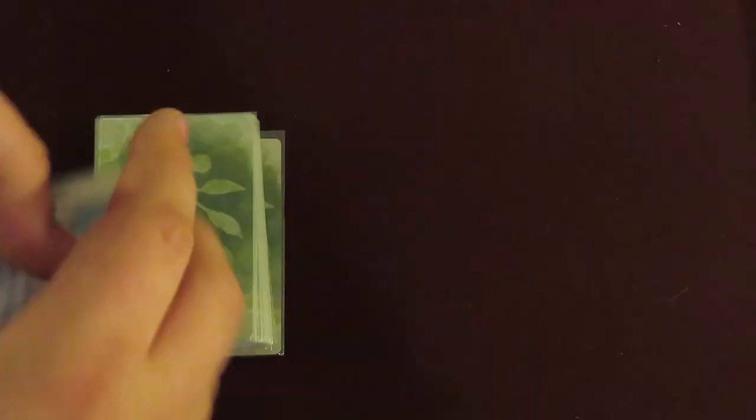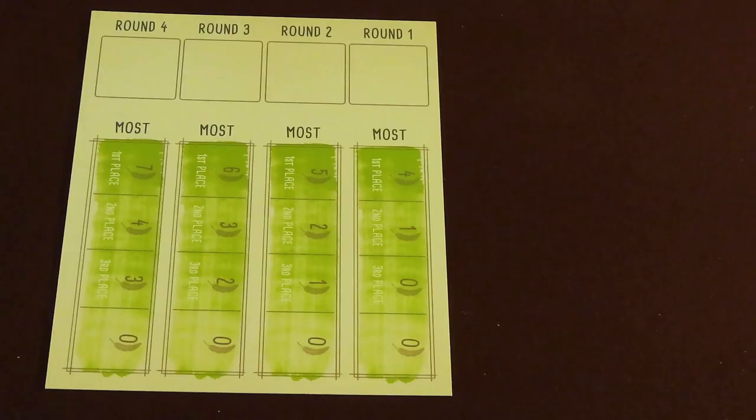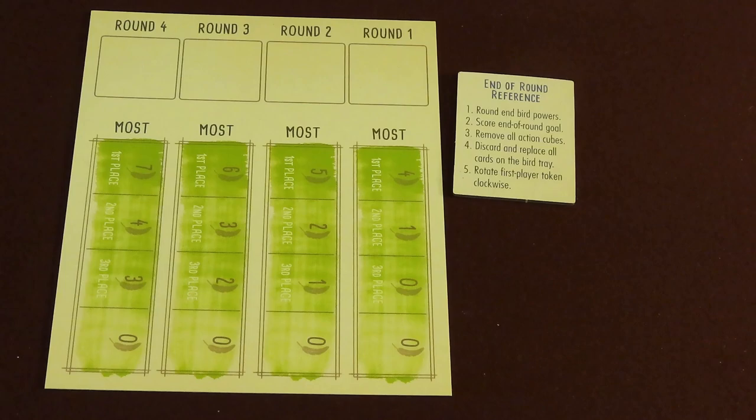First, shuffle all the expansion's bird cards with all the other bird cards. Then shuffle all the new bonus cards together with the base game's. The extra food tokens, eggs, and end of round goal tiles should be mixed in together in their respective piles. Place the new end of round reference tile near the goal mat. The green side of the goal mat is the recommended side to use, as some of the new goals aren't ideal for the blue goal side. That's all for setup.